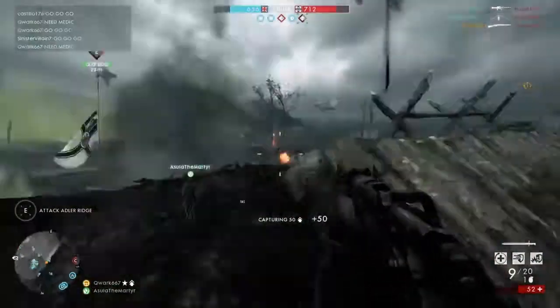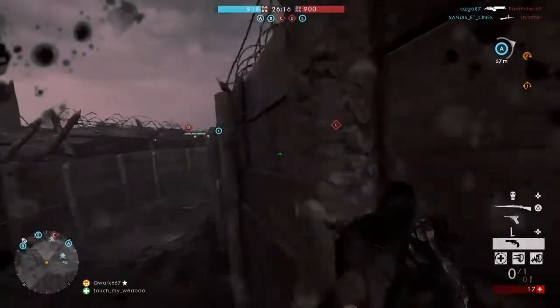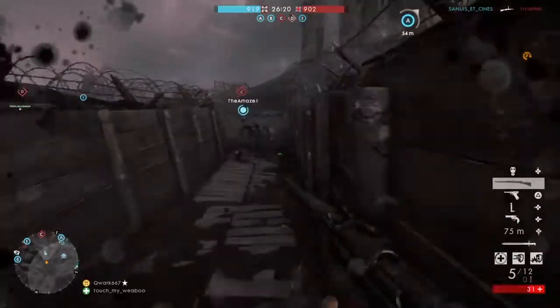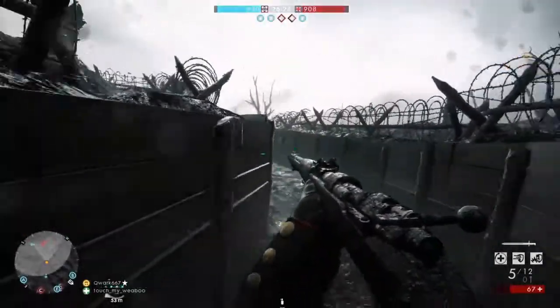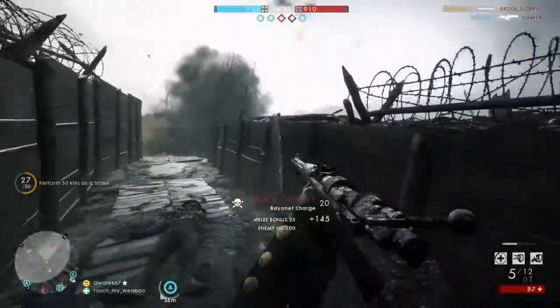As far as maps go, they only added Caporetto, Passchendaele, and River Somme for infantry, and for aerial there was London Calling and Razor's Edge. I'll start off with Passchendaele — I have to admit this was the most terrifying map to play, especially with all that poison gas clouds and the burning trees in the distance. The map itself was pretty amazing and I had no problems with it at all.